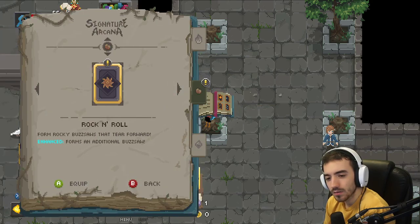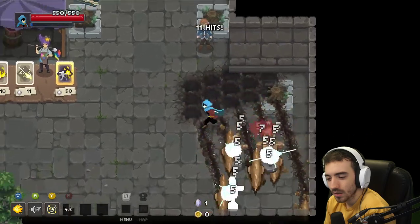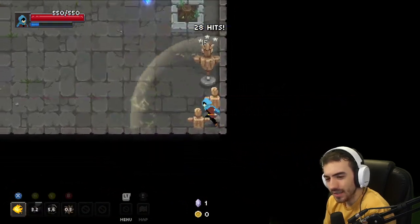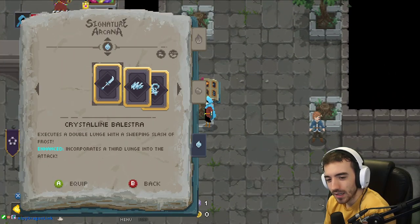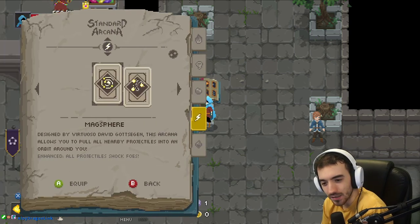Signature. Forms rocky buzz saws that tear forward — enhanced, forms an additional buzz saw. Let's see what this one looks like. That seems pretty good, but I feel like the water dragons were actually kinda carrying me. I'm gonna keep the water dragons on.